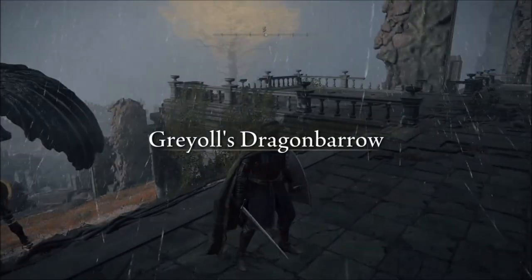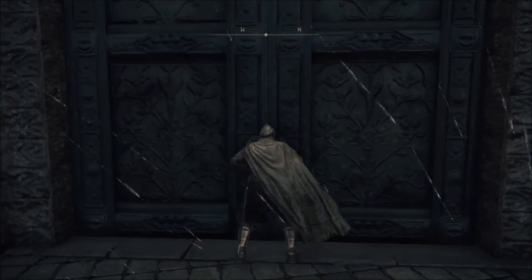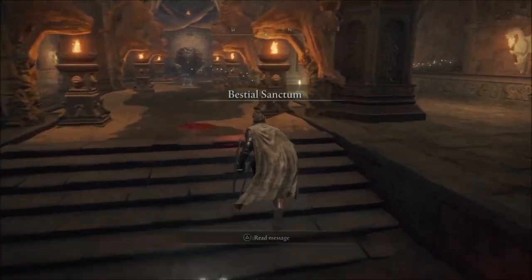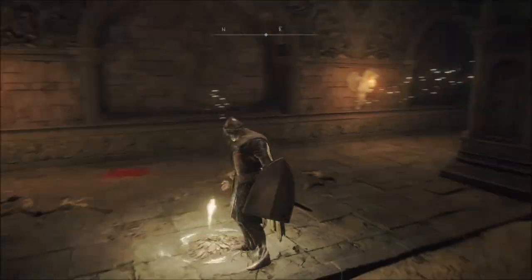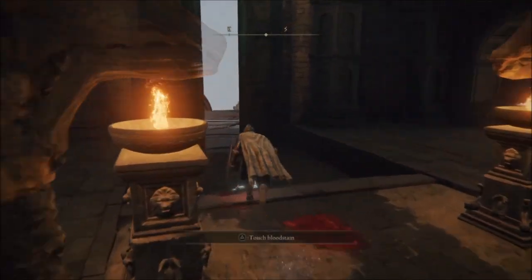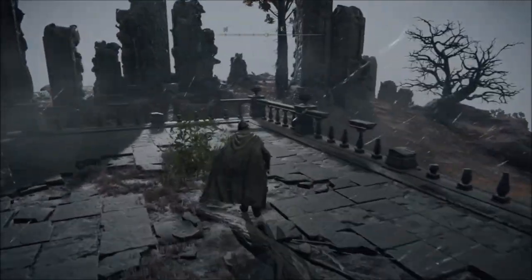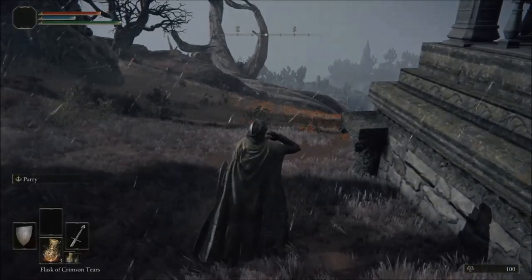There is a boss inside here. We don't want to disturb him — don't do anything. You could talk to him, but try not to hit him because I've seen people challenge him and get killed. Once you hurt him he will hate you forever and kill you every time you appear. This is a monster you don't mess with. We're going to the left side to avoid aggroing him.